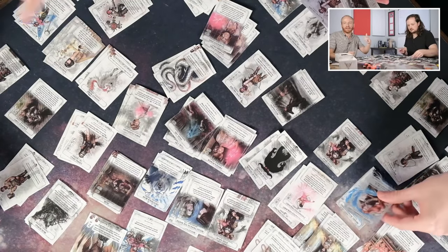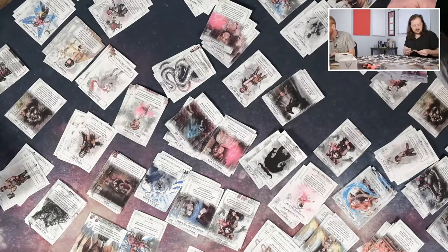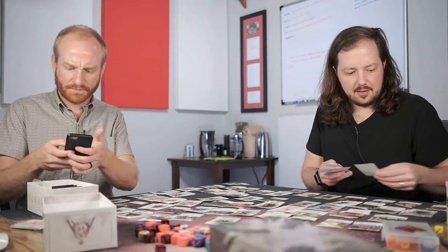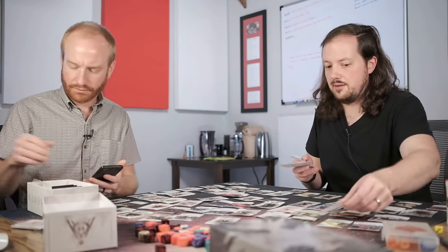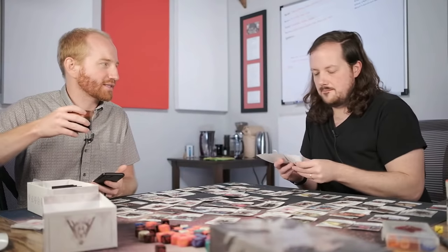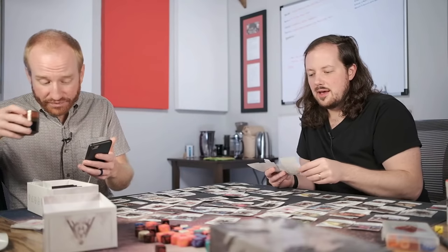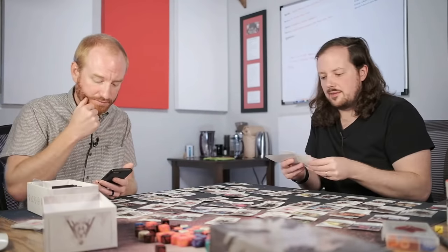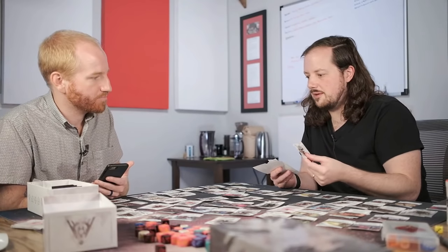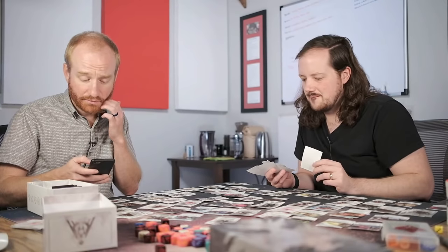There's really no wrong way to do it. The original core set is gone on Plaid Hat's website — you can still pick it up from retailers that might discount it. The Reborn starter is up for pre-order, expected November or December. The first subscription item could happen around the same time.